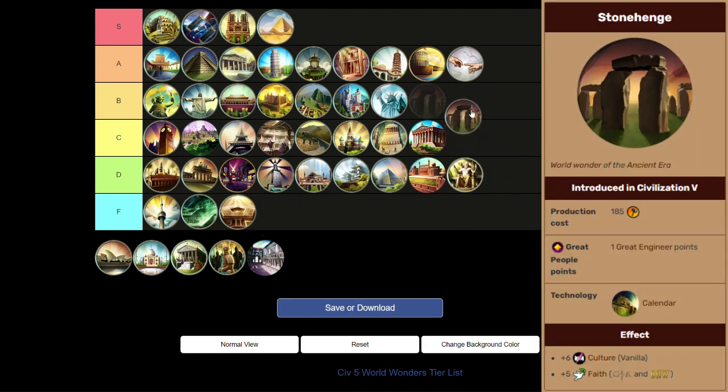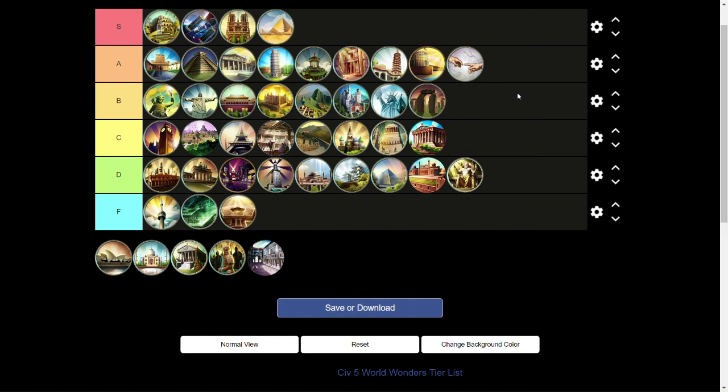Next up we have Stonehenge, going into B tier. The faith that early into the game can really jumpstart your religion and get your missionaries a lot earlier. The Great Engineer point will help you get a Great Engineer faster, so if you're going for faith you might as well get this wonder. You can build more wonders later with the Great Engineer point. It's a solid wonder overall — B tier.